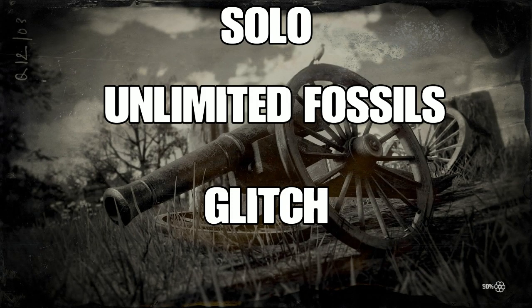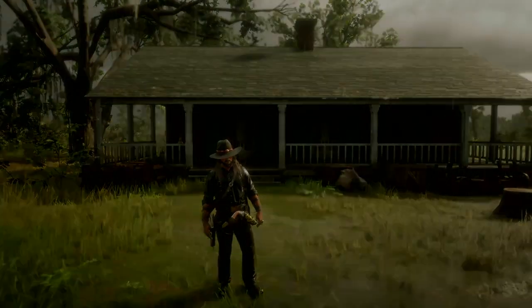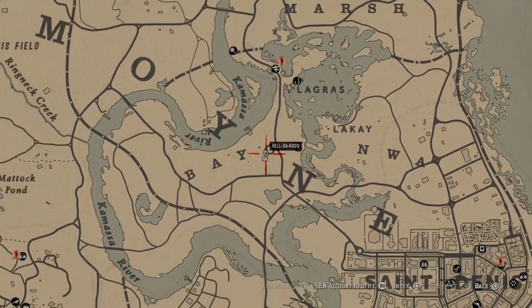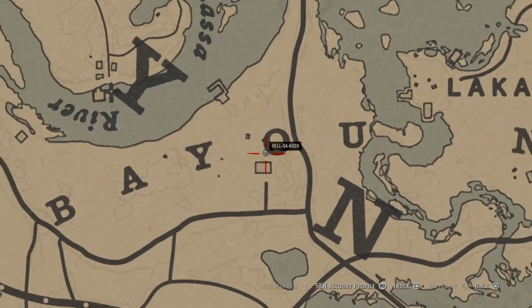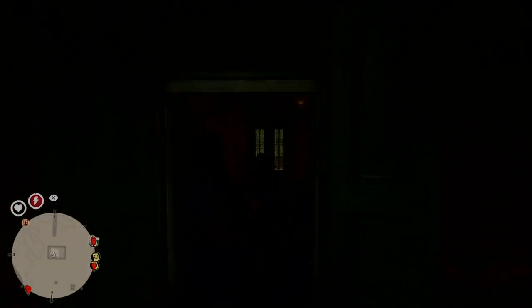Hey guys, what's up? I'll bring you another unlimited fossils glitch. This is a new one, same routine. First thing you want to do when you spawn on the Red Dead Online map is make your way over here in LaGrasse. Second thing you want to do is make sure you have the collector's map, because it will show you all these random items, all these fossils and everything. This is basically for new players.